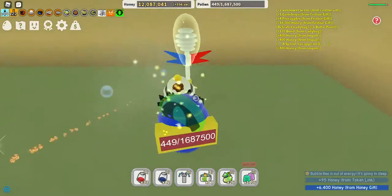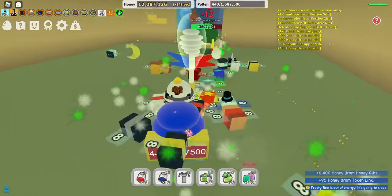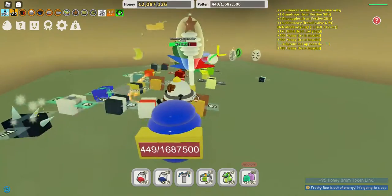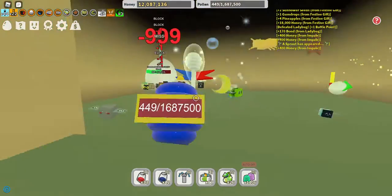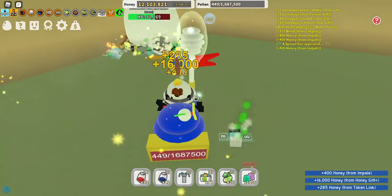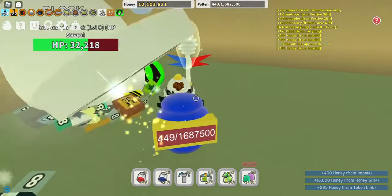Basically you just keep running around the room and jumping over him — that's the best way to not get hit. What he'll do is run around the room for a bit, and then he'll turn into an egg so your attacks only do one damage. Sometimes they can do two or three, but most of the time it's just one.